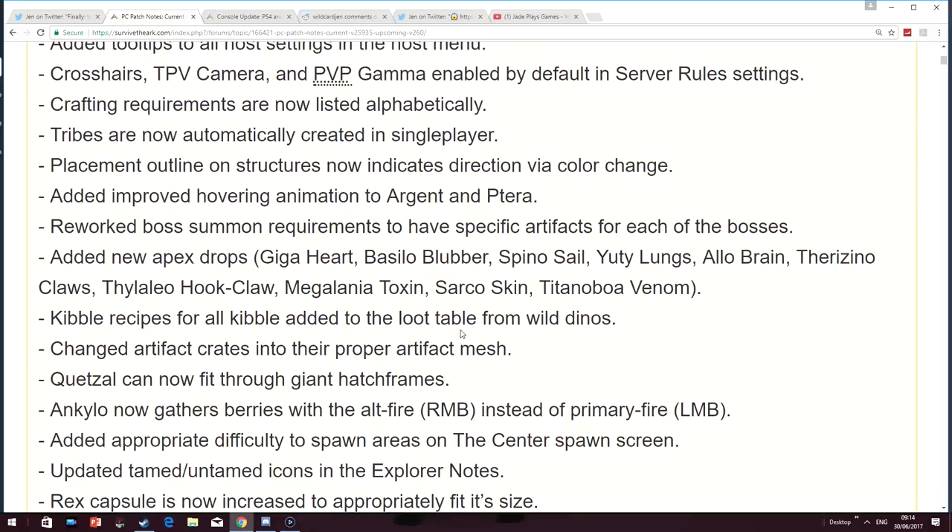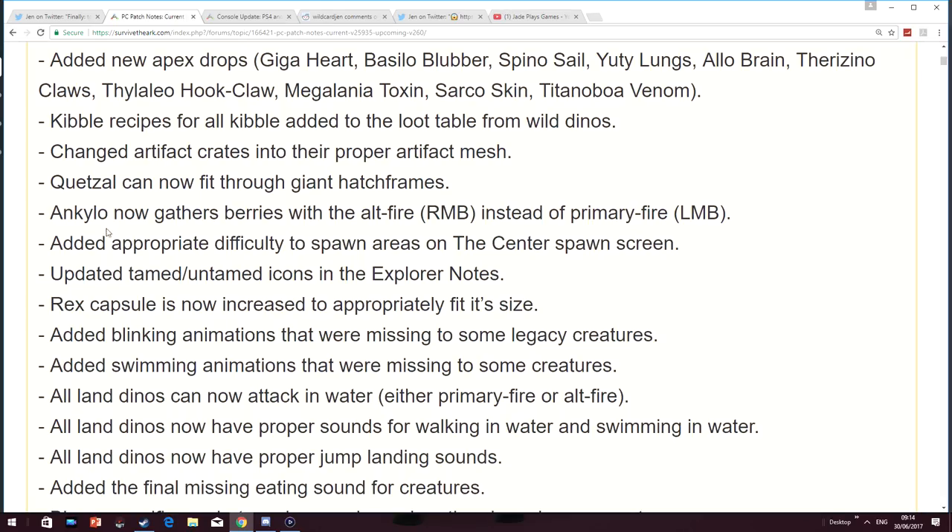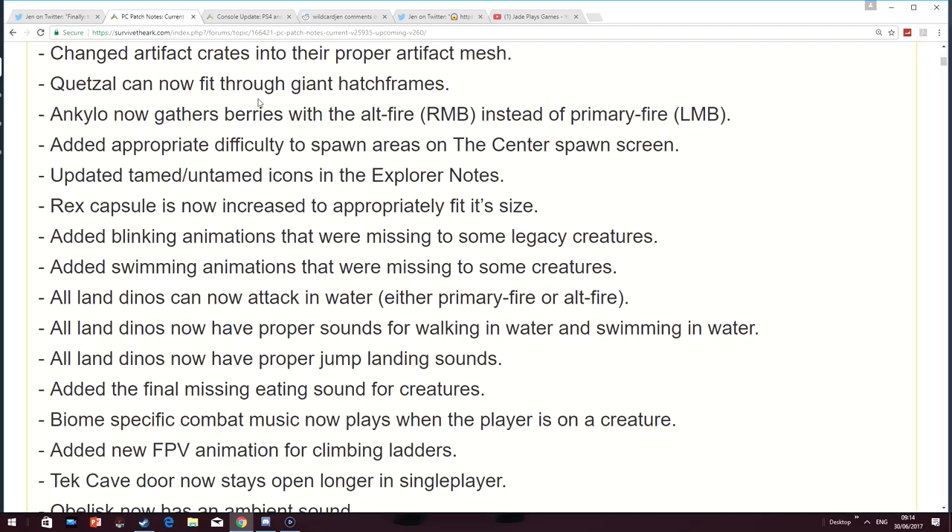Kibble recipes for kibble have been added to the loot table from wild dinos. Artifact crates have been changed into the proper artifact mesh. There are a few other little changes — I'm not going to go through every single one, just the ones that I think are the most exciting or important.